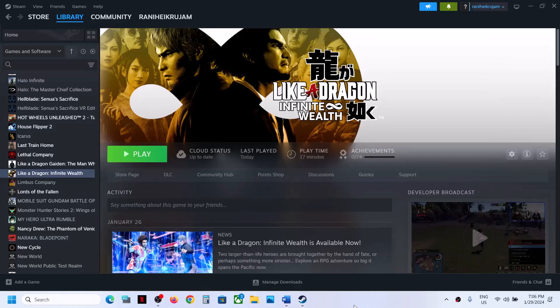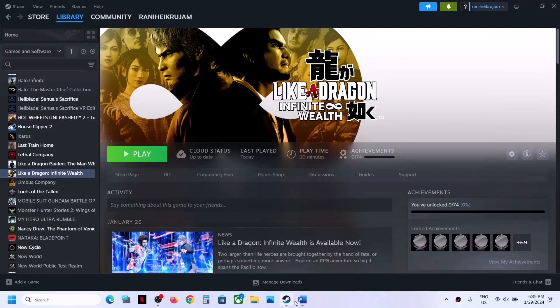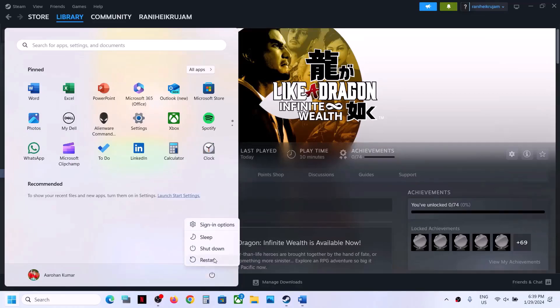Hello guys, welcome to my channel. Today in this video I'm going to show you how to fix when Like a Dragon: Infinite Wealth game is crashing, freezing, or if you are facing a stuttering issue with the game. Please follow the steps shown in this video. The first step is to restart your computer once, and after the system restart, launch the game and then check.